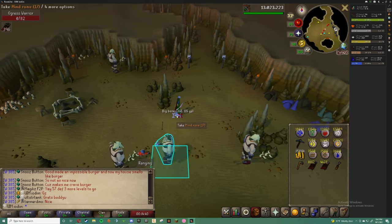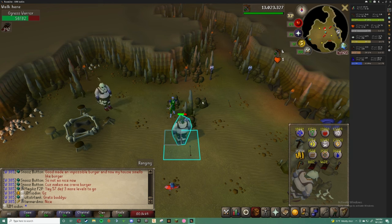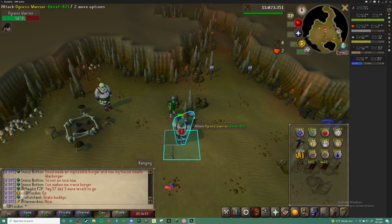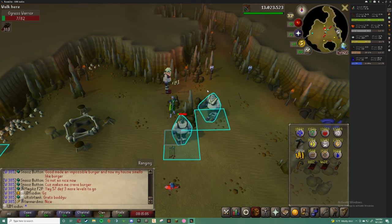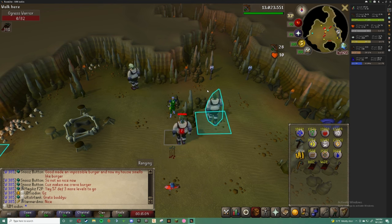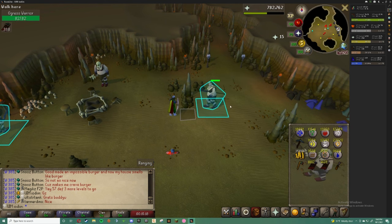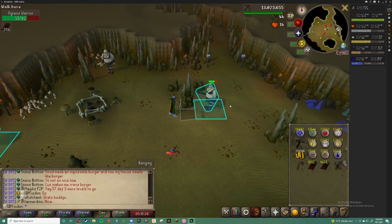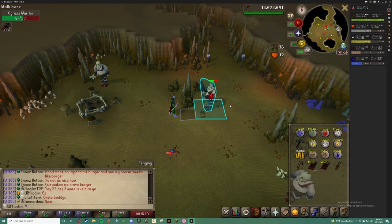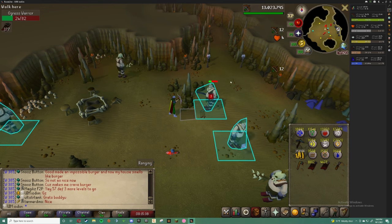As for drops, loot all law runes, nature runes, big bones, GP, uncut gems, rune med helms, rune battleaxes, and rune full helms. You'll also need to pick up fire runes and air runes as necessary for sustaining high alchemy or teleport spells to restock arrows. At low levels with lower GP, you should be high-alching the med helms, battleaxes, and full helms. At higher levels with a higher GP stack you can start alching less. I recommend still picking up GP and alching even after you have all the adamant arrows you need for 99 range, because you'll eventually need about 25 million GP for runecrafting. You can also pick up any other stackable drops — I personally like to stack death runes, chaos runes, cosmic runes, and mithril arrows to sell later for additional GP.